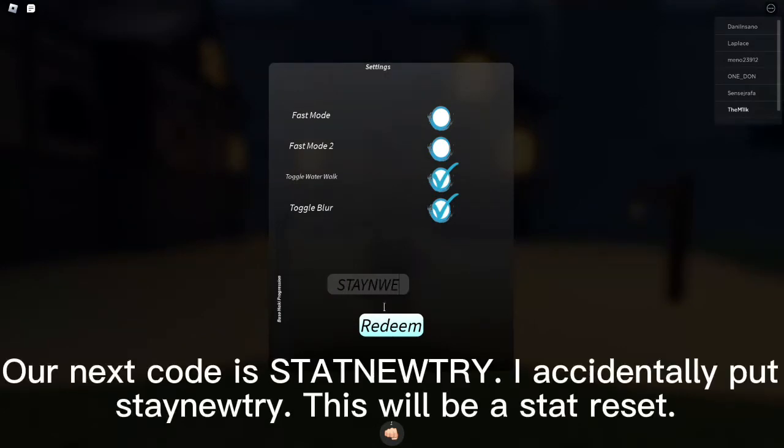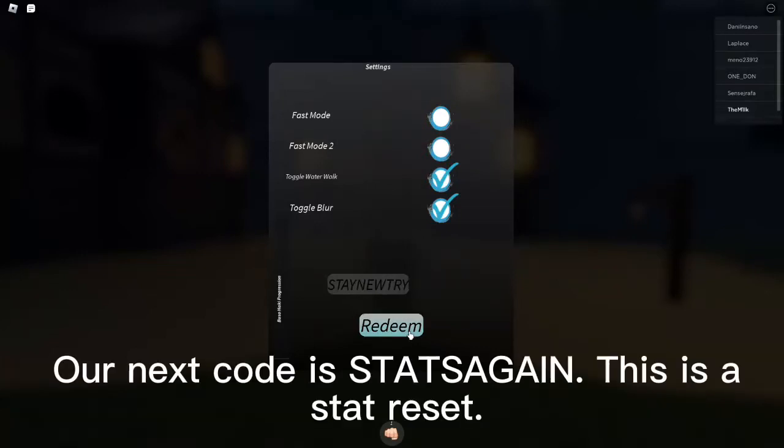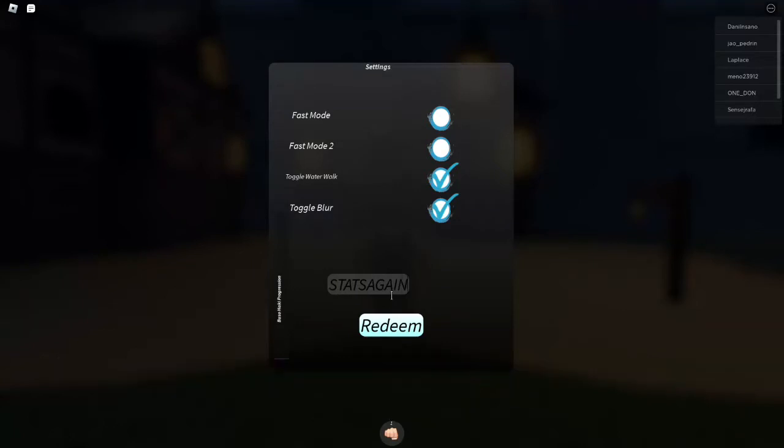Our next code is StatNewTree — I accidentally typed Staintree. This will be a Stat Reset. Our next code is StatsAgain, which is also a Stat Reset.